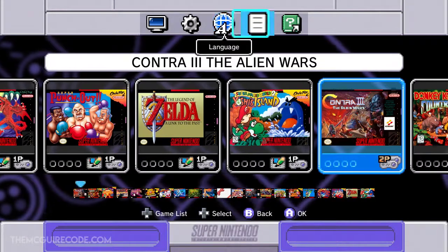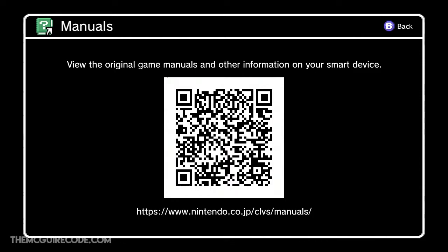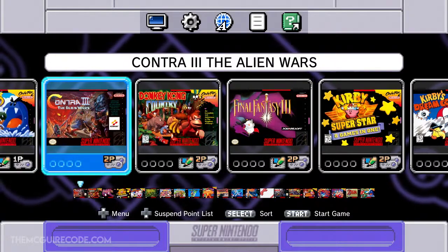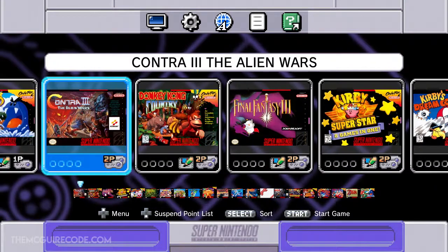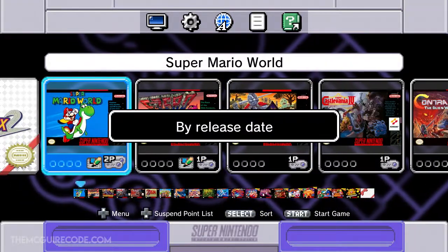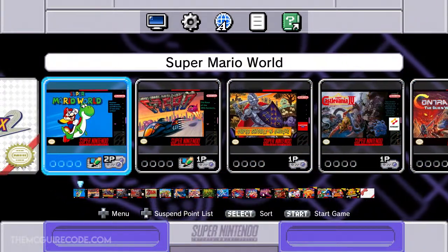Language is set to English. There are legal notices, which we don't care about. For manuals, you scan a QR code and can bring up the manual — I'm not entirely sure if it's the system manual or manuals for all the games. You can also sort games using the select button on the controller — which feels very sturdy and just like a Super Nintendo controller. Sort options include recently played, times played, and release date.